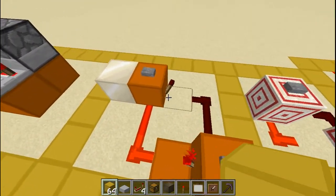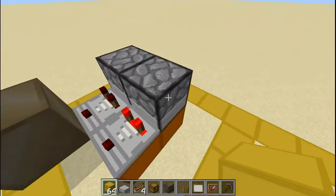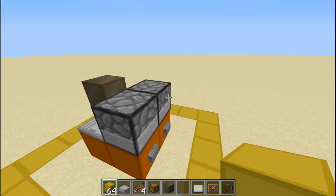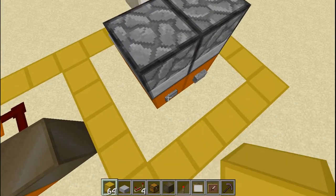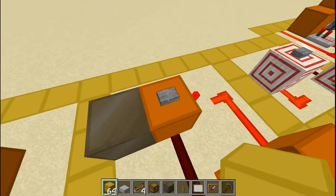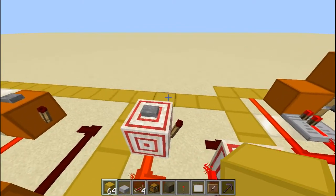Number two is also quite simple — it's already activated. This is the output, and when you press this again nothing happens until you come here and press this button again. The way it works: there are droppers here facing into one another. When you press the button, an item goes to that dropper, and pressing again keeps powering that dropper with nothing happening until you press the button on this side. When you press it, this one goes off, the others go off, and this one powers the redstone lamp.